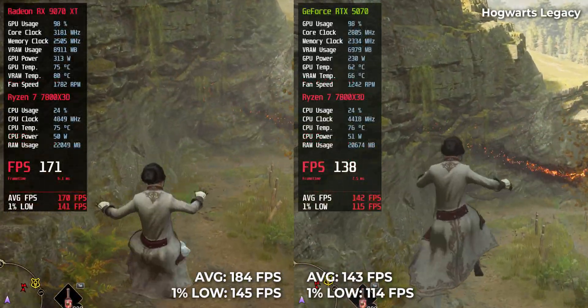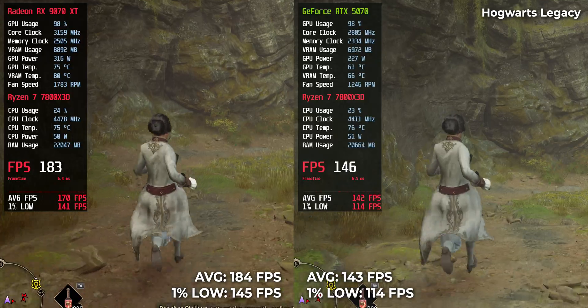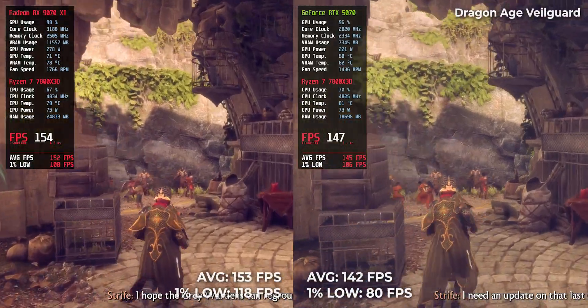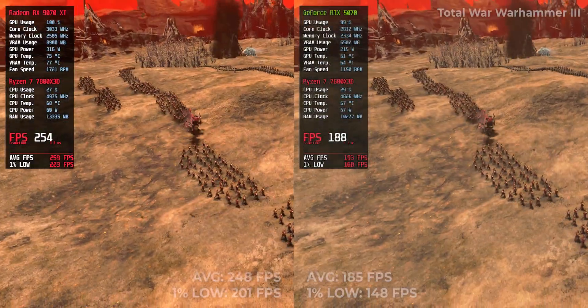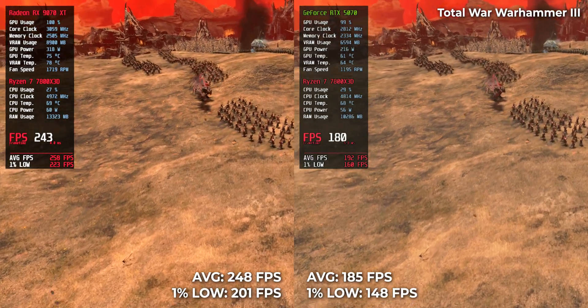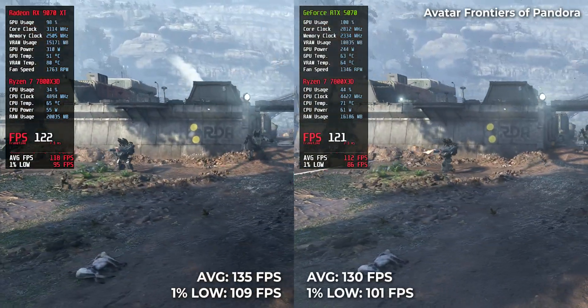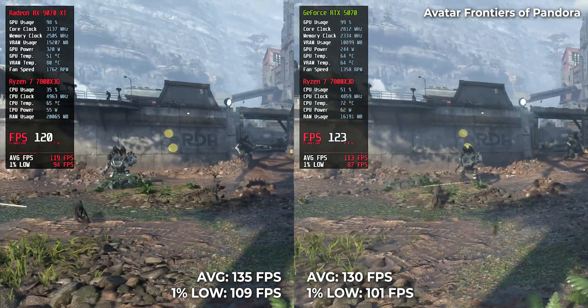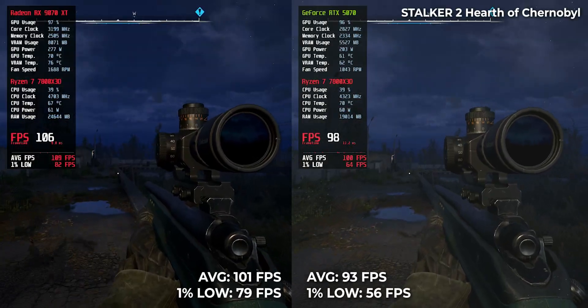Hogwarts Legacy: RTX gives 143, AMD delivers 184 — a major difference. Dragon Age Veilguard: 142 vs 153, small win, still a win. Total War Warhammer 3: RTX at 185, RX at 248 — a huge gap. Avatar Frontiers of Pandora: surprisingly close, 130 vs 135. Stalker 2 shows a gap: 93 vs 101.